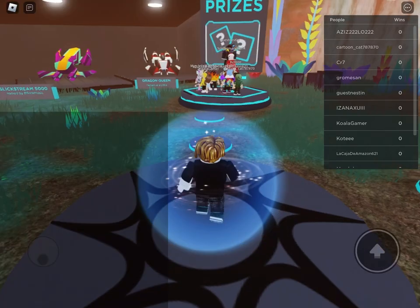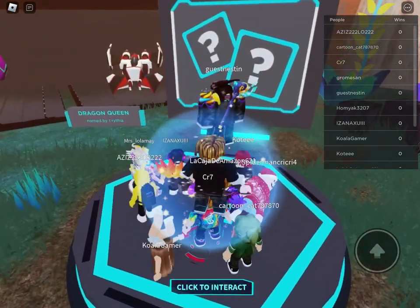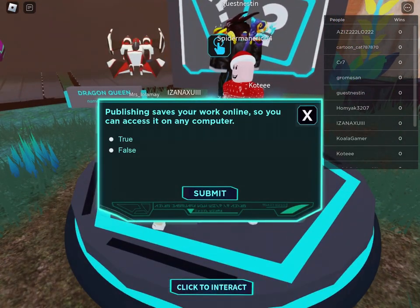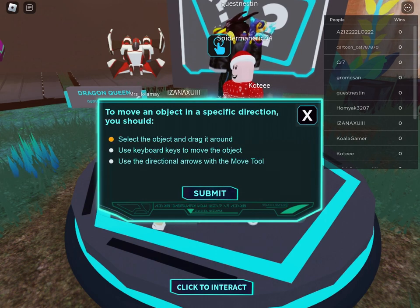Once you are in the game, walk to this circle. Click to interact and complete the simple quizzes. They don't take long and even if you get a question wrong, it allows you to keep on going.